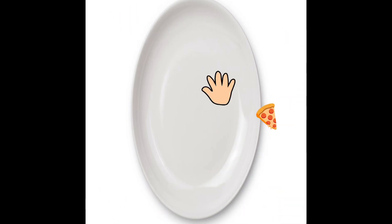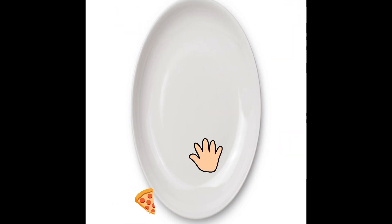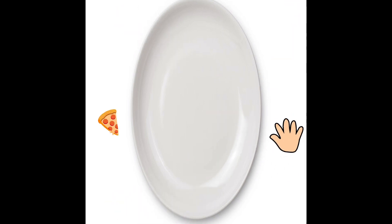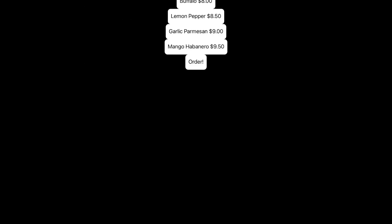You hit the pizza with your hand. Then press exit and your money count will go up. And then you can order whatever you want — get food — and when you're done, press checkout.